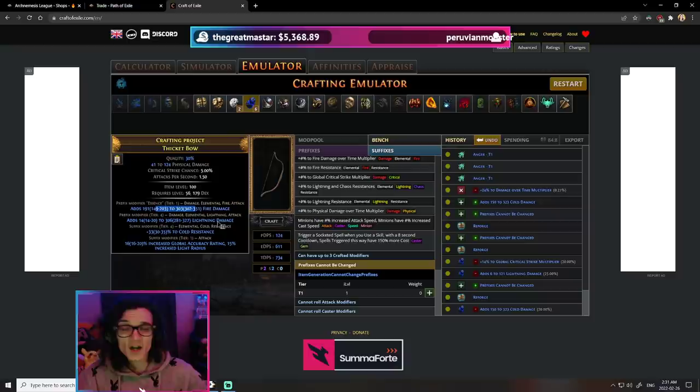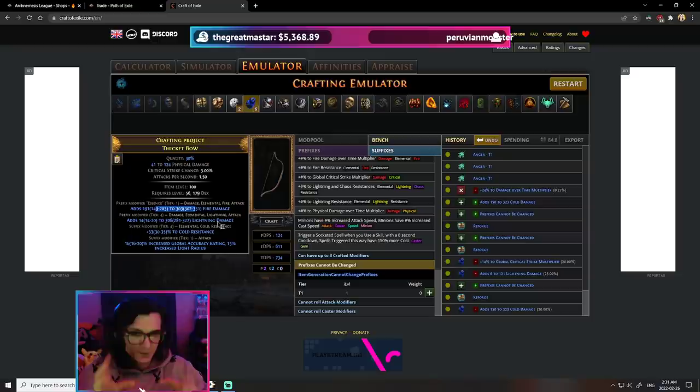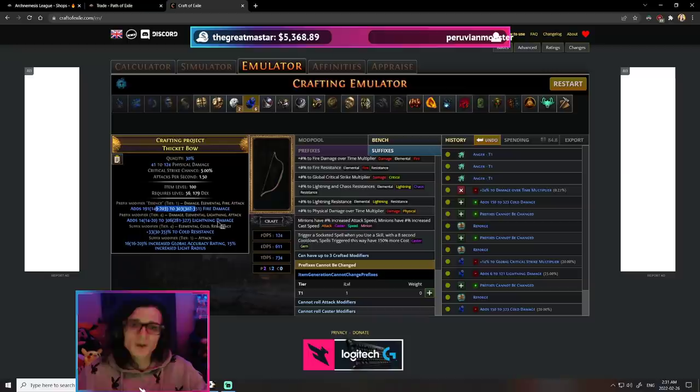These 200 essences are going to cost you anywhere between 5 and 10 exalts, and that is why it can get very expensive. Just in the prefix locking and reforging we're talking about 200 exalts, and then the essences are about 5 to 10 exalts each time, and you have to do that upwards of 90 times. So we're looking at 500 to 1,000 exalts on top of the 180 for the prefix lock, meaning prefixes cost between 700 to 1,200 exalts - an average of about 800 exalts to hit triple T1 prefixes. That's a lot, but it's actually not the expensive part. That is relatively cheap compared to what comes next: getting the plus 2 arrows.